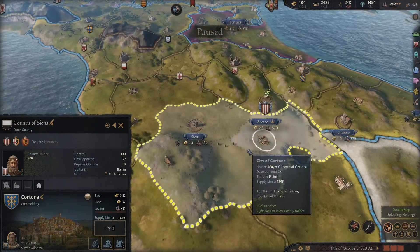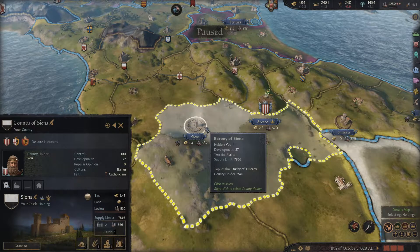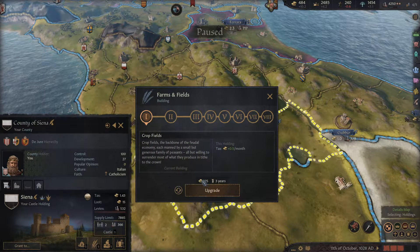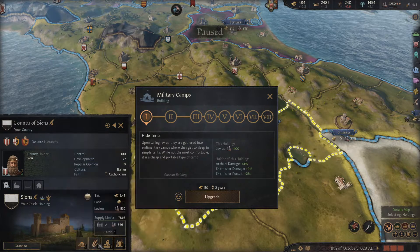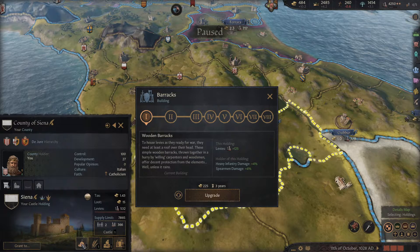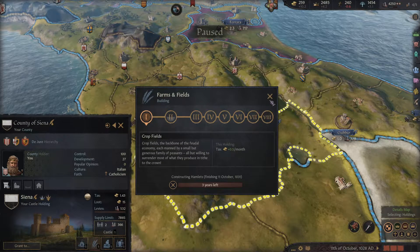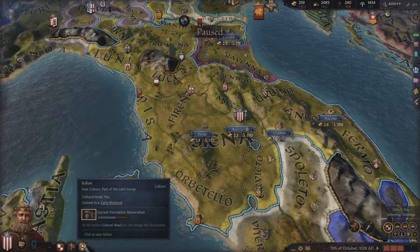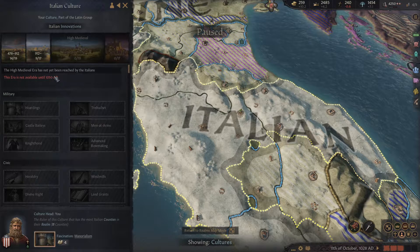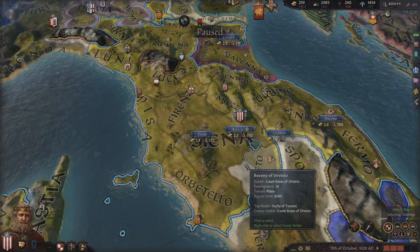What about Sienna? What can we do here? Having a bit more money wouldn't hurt, but I'm really more interested in the levies at the moment. I need money to go with the levies — let's upgrade that. What are we concentrating on? Memorialism. We've got enough research — we just have to wait for 1050 AD and we can advance. Hey, alright!